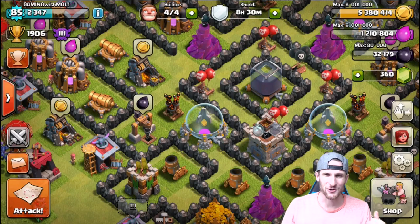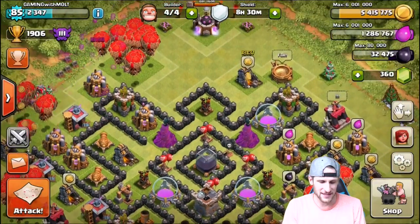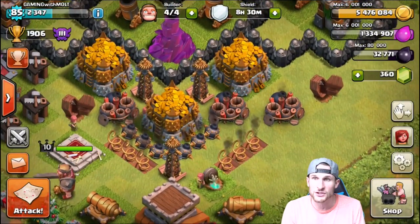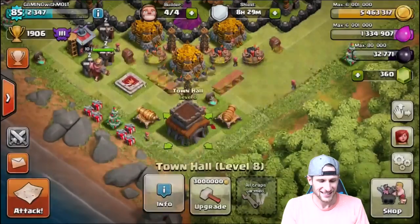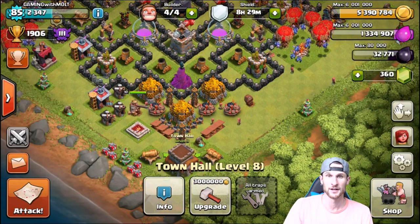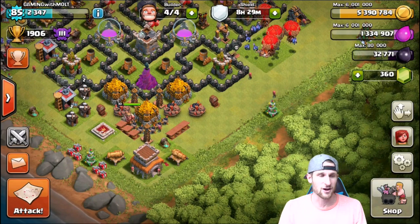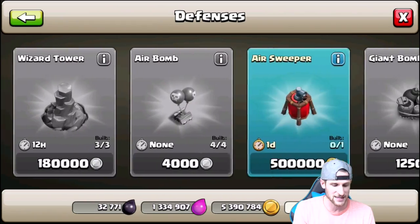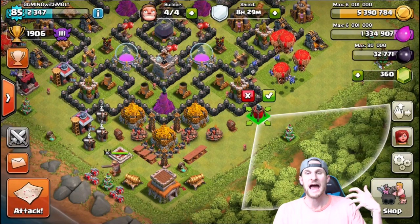Hey, what's up guys, welcome back — it's me, Malt. You all have seen the update and you know the air sweeper is out and in action. Now this might stress some of you guys out who really want me to go to Town Hall 9, but the air sweeper just came out. We are going to get it for our Town Hall 8 — it's going to take 24 hours. We need to go into our shop, into our defenses, and snag this thing. Look at it, it's so cool — such an interesting idea.